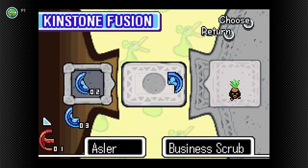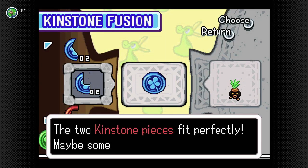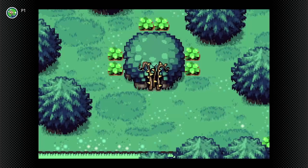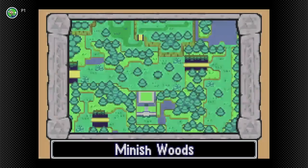We can fuse with this guy too, so let's go fuse with him — business scrub! And what do we get? A place in the Minish Woods that now opens up to us! Nice! I guess we'll have to head back there once we can.